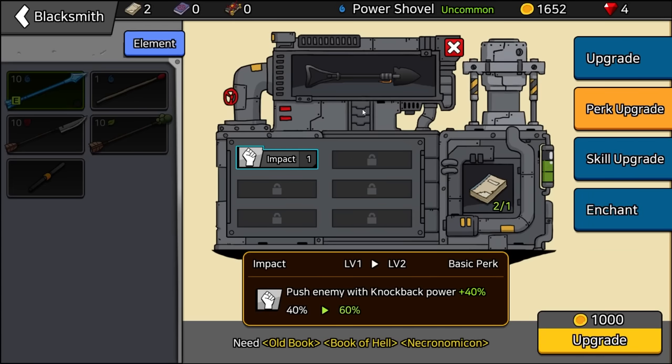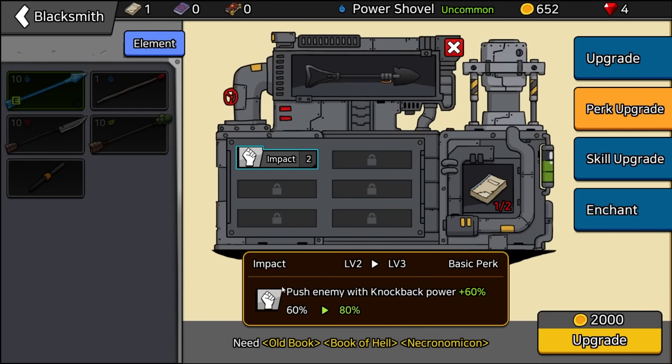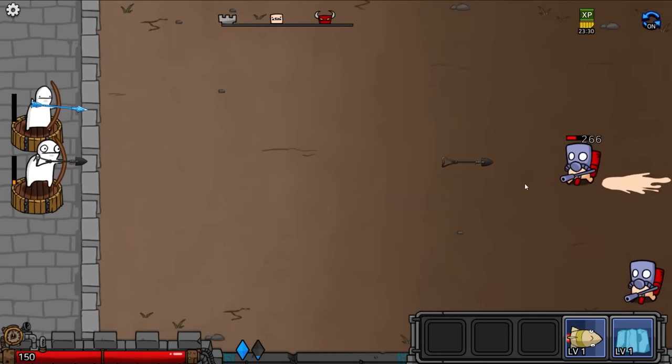If I spend a thousand gold, the enemy knockback on the shovel is going to be a lot stronger — and it uses one of these books. So let's do that. Now it has a 60% knockback, let's see it in action. The shovel is so good — it just kills them in one shot.